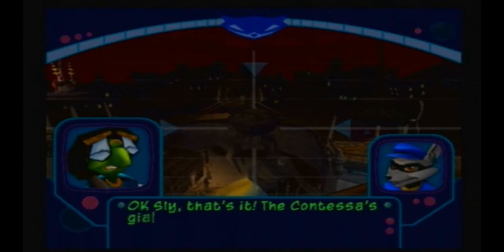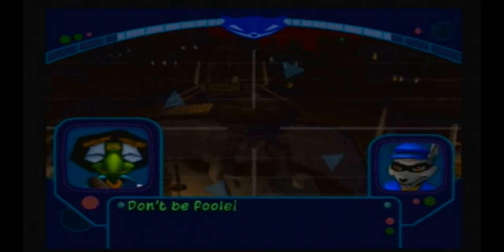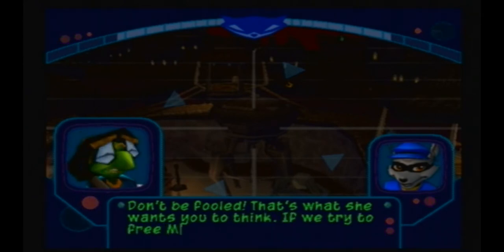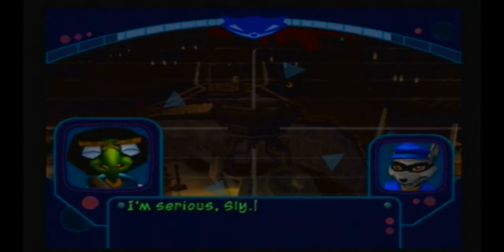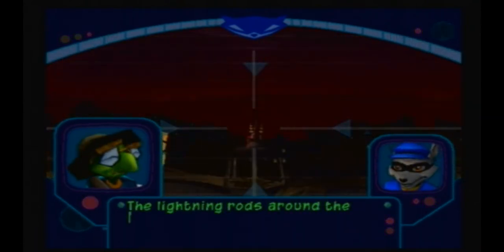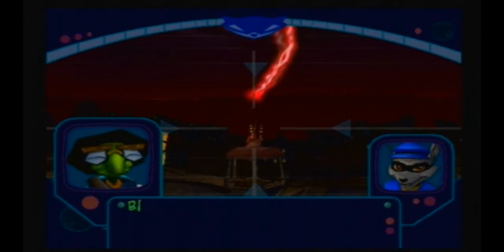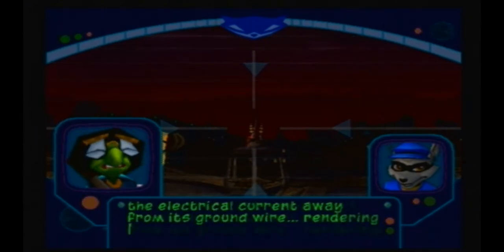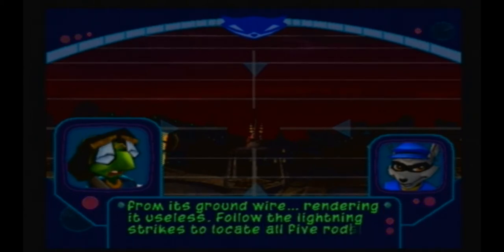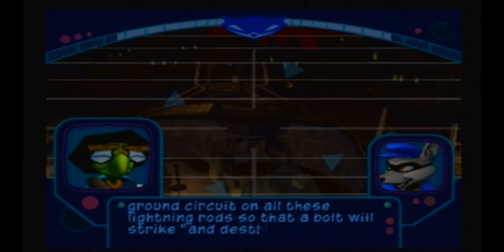Okay, Sly. That's it. The Contessa's giant attack robot. Look, Bentley, with all due respect, it looks an awful lot like a water tower. Don't be fooled, that's what she wants you to think. If we try to free Murray while that thing is operational... we'll have plenty of fresh drinking water? I'm serious, Sly. Of course, I do owe you one. The lightning rods around the prison are designed to draw lightning strikes away from the water tower — as giant attack robot. By turning the wheels on the rod, you should be able to redirect the electrical current away from its ground wire, rendering it useless. Follow the lightning strikes to locate all five rods. So you want me to break the ground circuit on all these lightning rods so that a bolt will strike and destroy the giant attack robot posing as a water tower? That's an accurate summation.